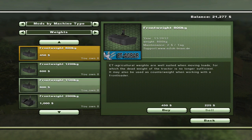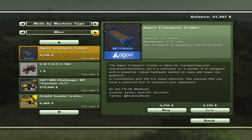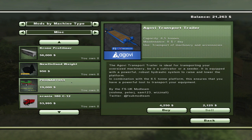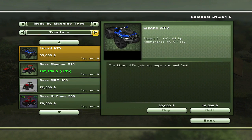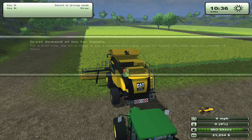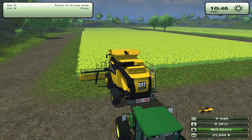Oh, this is new — it's a hitch for the back of the Krone Big X so you can tow a trailer behind it. That's the only new mod. And we have a great demand at the inn for canola — holy cow, we are good at timing when these show up.